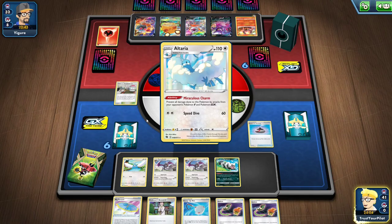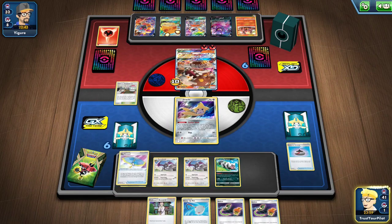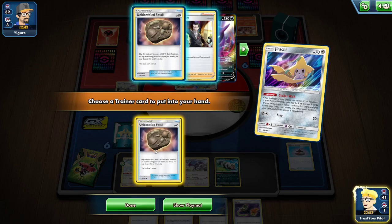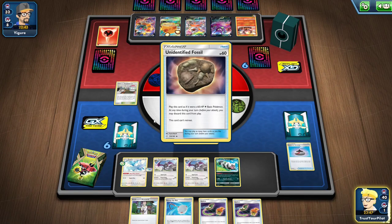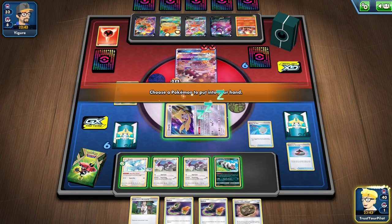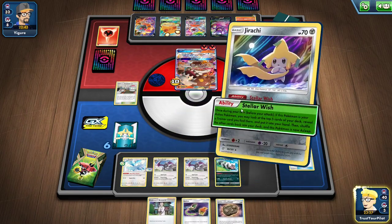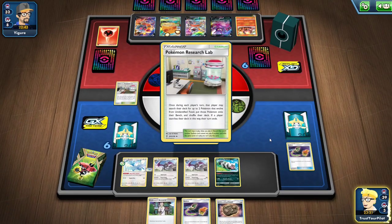I'll just get the Altaria and put the Parasol on it just in case they have something I don't want them to have. Then I'll Stellar Wish. There's a Fossil — I'll probably just put that down and get rid of it. I get the Jirachi. Put the Zigzagoon up front. There's just the Research Lab — perfect. I don't want the Research Lab so I can just get rid of that right now.